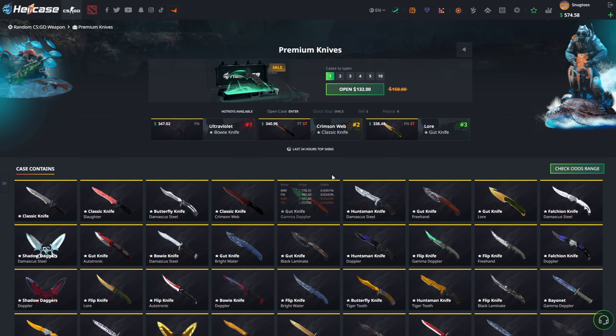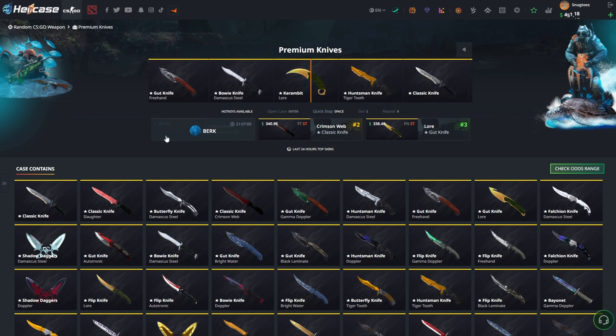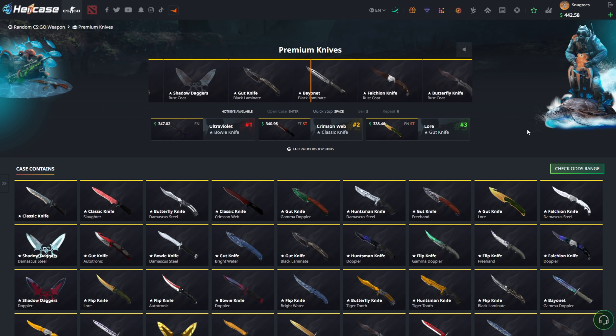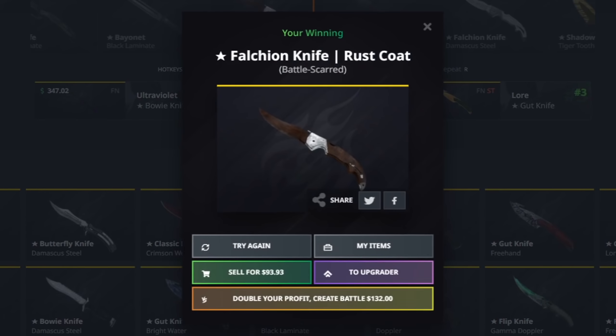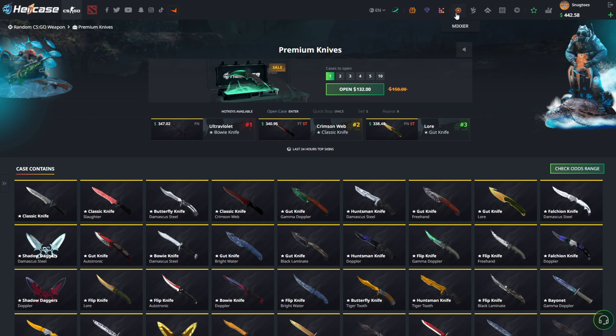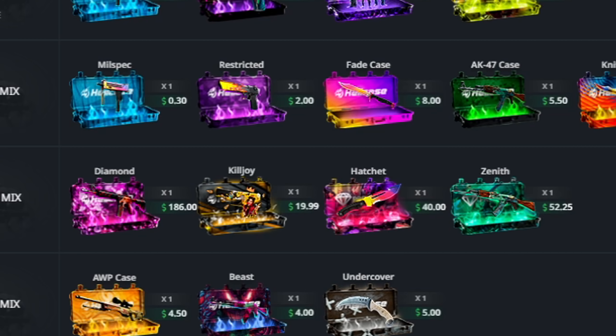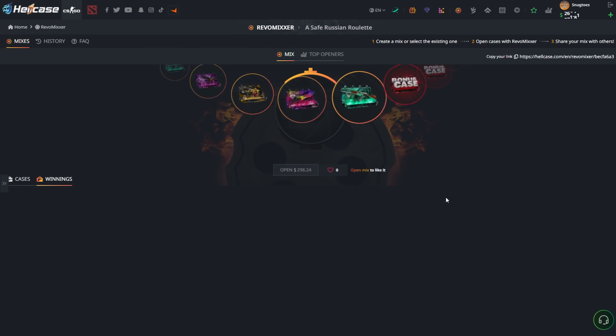Neon Revolution 30 — beautiful profit on this one. Premium Knives — Perk is once again completely obliterating the top. Maybe we can join him though and get something worth it. Falcon Knife Rust Coat — not too great.